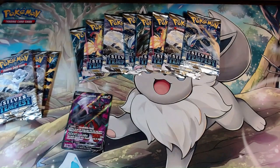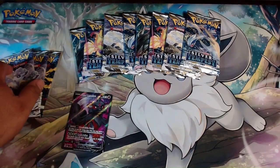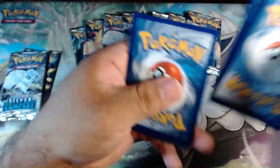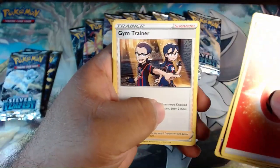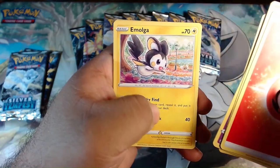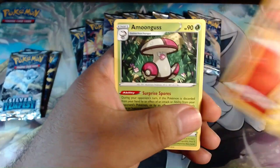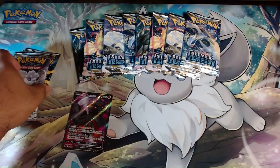Nothing good from blister number two. Let's get on the last one before we move on to the packs from the Elite Trainer Box. Fire Energy, Torracat, Curlia, Gym Trainer, Fennekin, Durant, Emolga, Beldum, Stunfisk, reverse Vulpix, and non-holo Amogus.